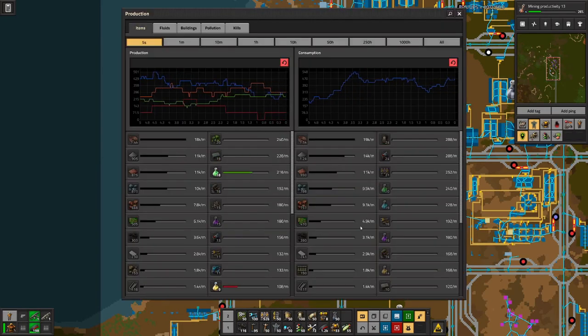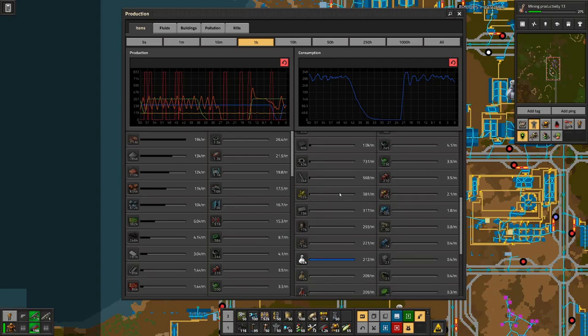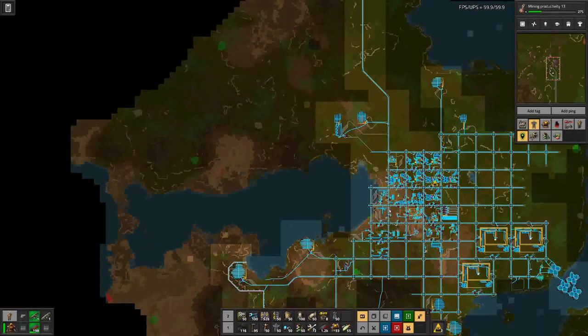And let's have a look at our science production. You can see we had a dip here — that's due to lack of space science. But with the latest addition, we are consuming more than 200 science packs per minute, that's roughly three and a half per second. And we are really bottlenecked by the production of space science, so if we want to ramp up our research, we need more rocket facilities.